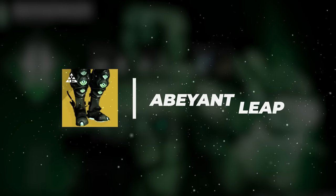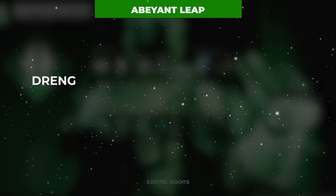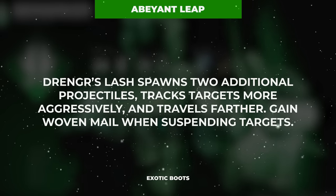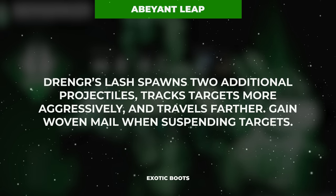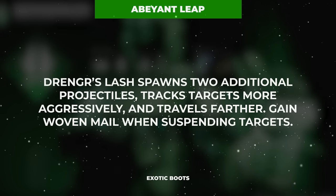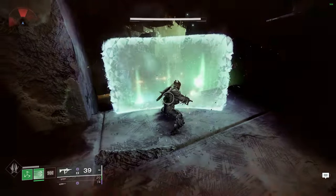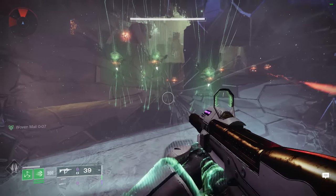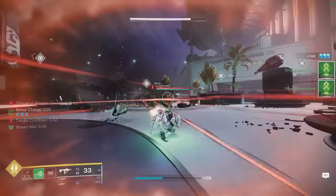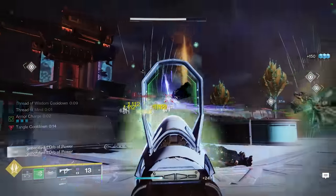You'll pair this aspect with the brand new Titan Exotic Boots, Abeyant Leap, which in addition to granting Woven Mail — a 60% damage resistance buff — when suspending targets, casts two additional suspending Strand Ripples that emit from the left and right sides of your barricade on class ability cast. This effectively allows you to suspend every single enemy in a 90-degree cone towards a direction of your choosing and become immune to over half of all damage every time your class ability is available.